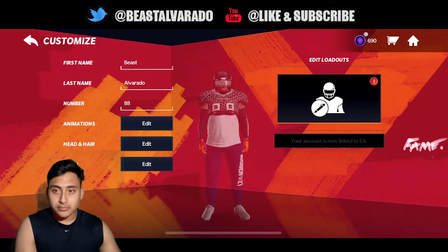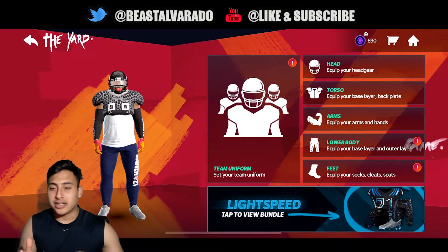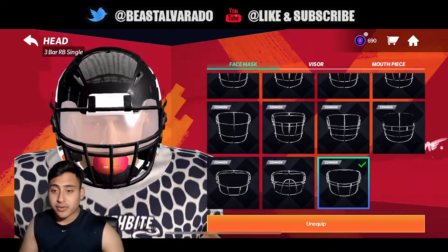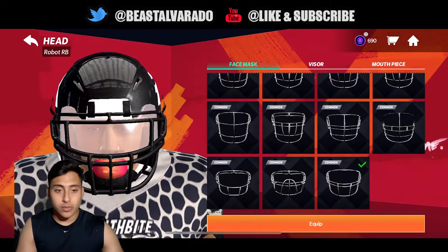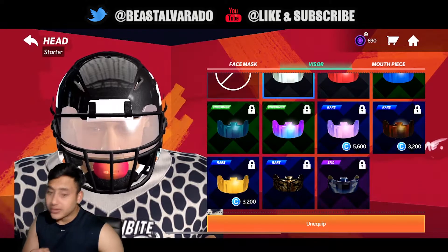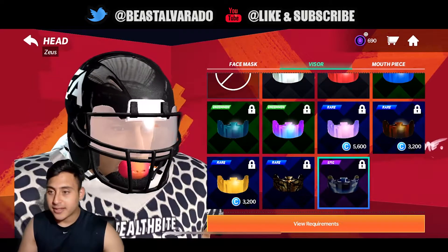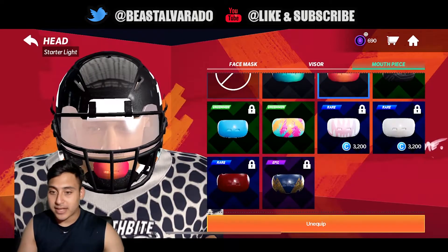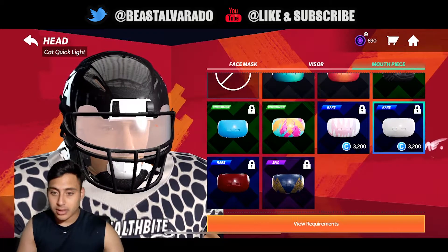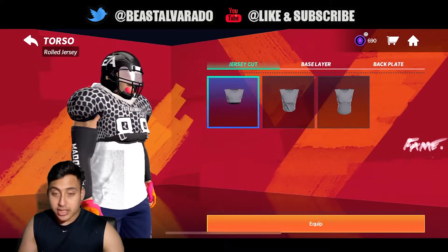My favorite part is the loadout. The loadout is pretty cool because you don't have to stick to one uniform — you can customize your head, torso, arms, lower body, and feet. You can see what I have here. The visors are doing something cool — look at this visor, it looks like the visor from Halo. I'm probably going to get this one when I unlock it as my starting one.